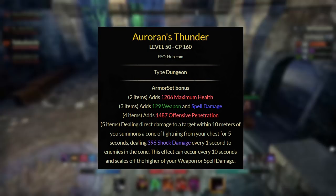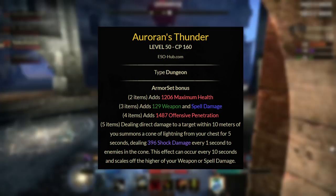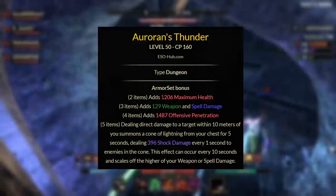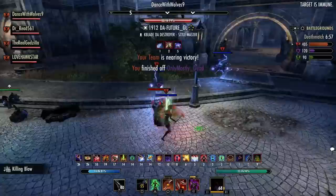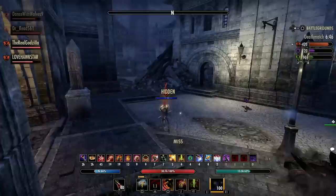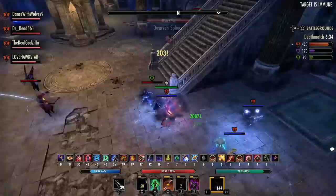For the next set, we have Auroran's Thunder. This gives you a 2-piece of maximum health, a 3-piece of weapon and spell damage, a 4-piece of offensive penetration, and the 5-piece: dealing direct damage to a target within 10 meters of you summons a cone of lightning from your chest for 5 seconds, dealing shock damage every 1 second to enemies in the cone. This effect can occur once every 10 seconds and scales off the higher of your weapon or spell damage. You can get Auroran's Thunder from the Depths of Malatar, and this requires the Wrathstone DLC. This set is one of the best proc sets for the Templar class but can also be used on many different melee-focused builds. It has a great 2-3-4-piece, giving much needed damage, health, and penetration. It is ideally used on the front bar as it has an easy proc condition — all you have to do is deal direct damage in melee range, so you use a light attack and you can proc the set. It has a 50% uptime and a lot of AOE pressure.